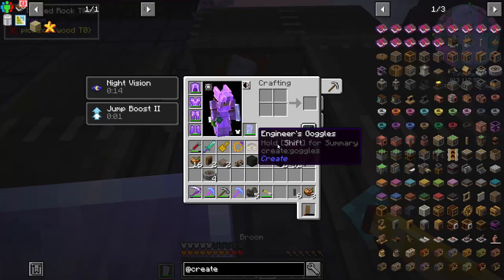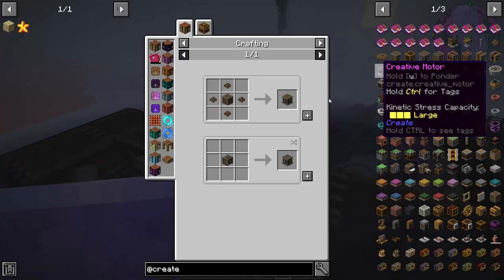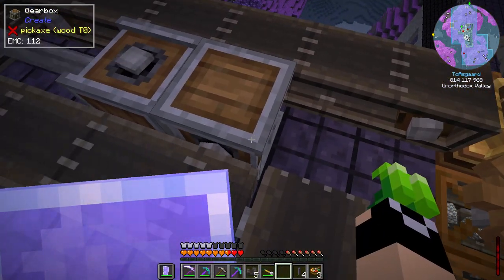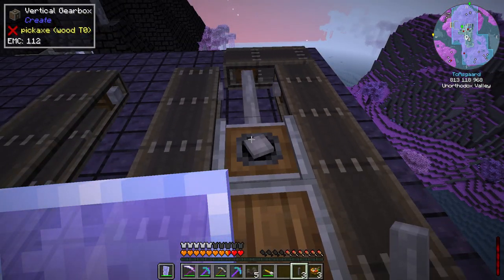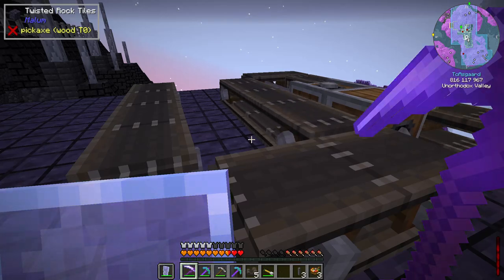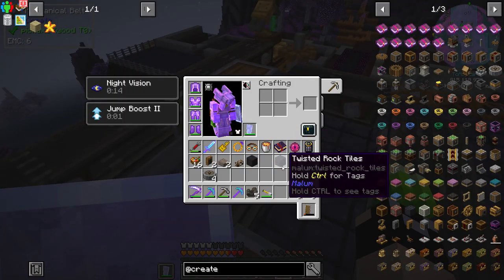Let's get another gearbox and make it vertical. Put that right there — all of this is running now. It's actually running fairly quickly. I want the higher speed for the crushing wheels because I want material to process quickly once it comes up here. Then we'll put a gearbox right there and place one of our crushing wheels.